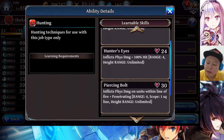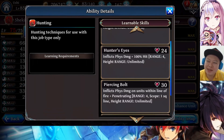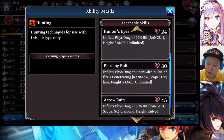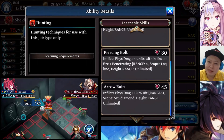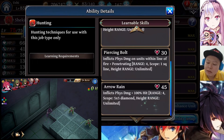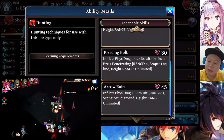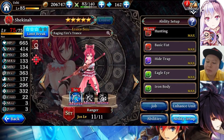The second skill is Hunter Ice — physical damage, 100% hit, instant cast. This is great because some enemies have high evasion, and this is the solution. Next is Piercing Bolt, similar to Sniper's Piercing Snipe — it can pierce through enemies with a penetrating effect. The bottom skill is Arrow Rain, the AoE attack. It has a very wide area of 5x5 diamonds, unlimited height range, and is 100% hit — so it won't miss. Awesome.